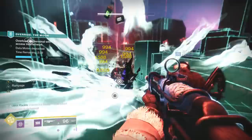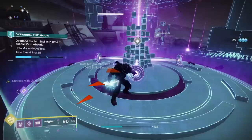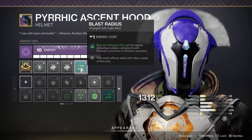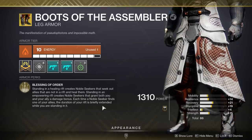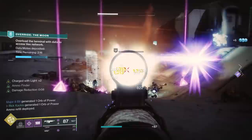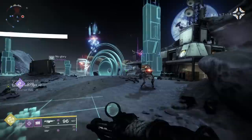Obviously I'm running Protective Light — one of the best PVE mods in the game, giving you a huge degree of survivability. Running double grenade launchers also lets me take advantage of the extremely cheap Blast Radius mod in the seasonal artifact. Get a double kill with my special grenade or Anarchy and I'm instantly Charged with Light, which triggers Protective Light. For my exotic I'm actually using the brand new Boots of the Assembler.